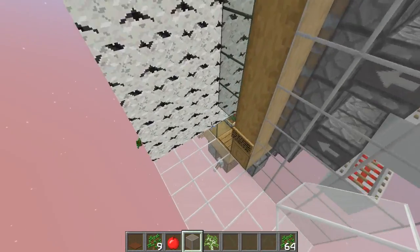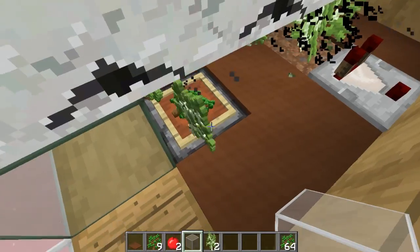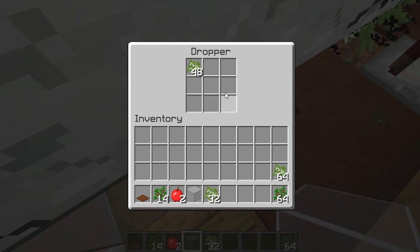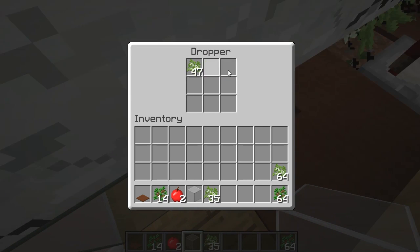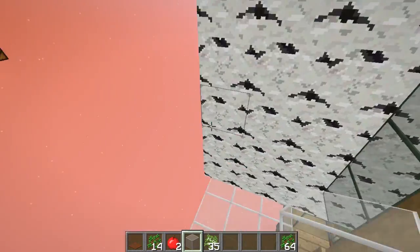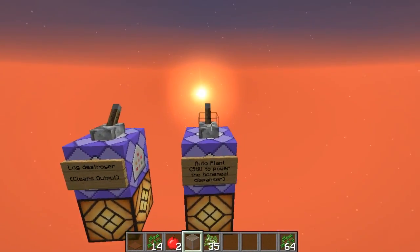The important thing is having enough saplings to keep replanting and go AFK without problems, and this is exactly what this farm does. If you stay here, let's check the dropper — it was empty before and we already have 48 birch saplings that can be replanted. So yeah, this is the full demonstration.